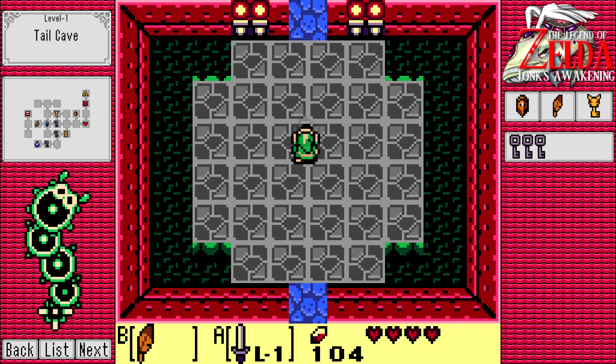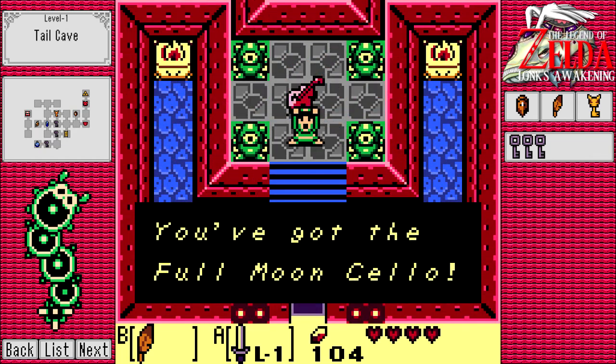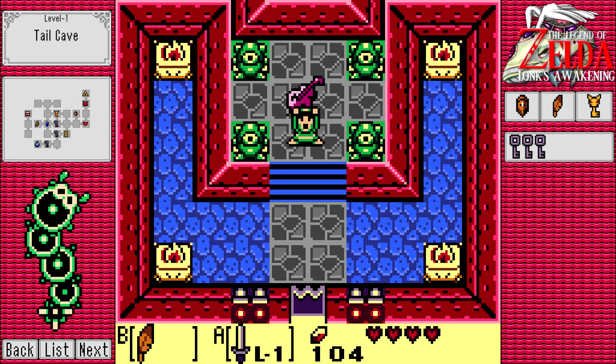He's dead - he's that easy. I actually don't know why I didn't think about that before, because that's such a simple strategy. Mauldrum bosses are always easy, just like the one in Link to the Past. So here's our first instrument - we get a delicious item. Well, it's not delicious because we're not going to put a cello in our mouth. Because it's the Full Moon Cello.